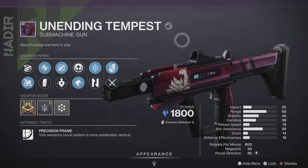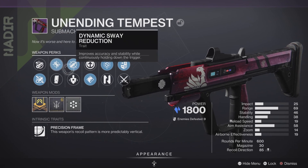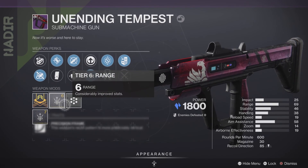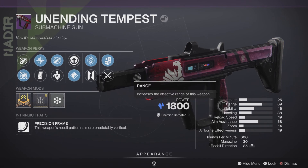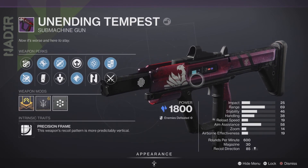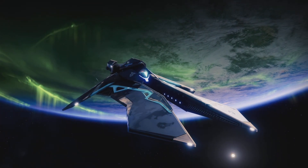Hey, what is going on everybody, it's CGD Braids with another video. Today I'm bringing you a video on Unending Tempest — we're going to be trying out this SMG from the crucible. I got Fluted Barrel, Accurized Rounds, Dynamic Sway Reduction, Tap the Trigger, with One Quiet Moment. It's got a Range Masterwork, not fully upgraded but most of the way there, with Backup Mag. 69 range, 46 stability, 38 handling, 19 reload, 58 aim assist, 85 recoil direction, and a 30-round mag. I really liked how Adjudicator played — same archetype — so let's see how this one does.